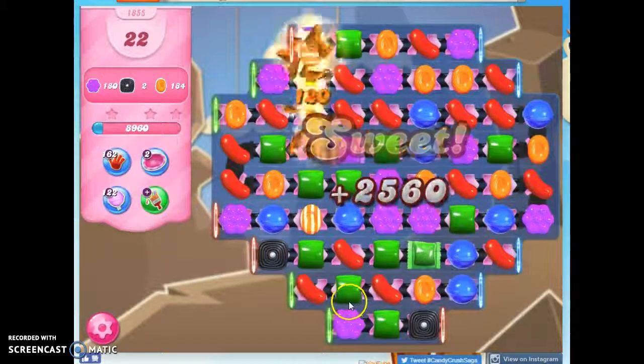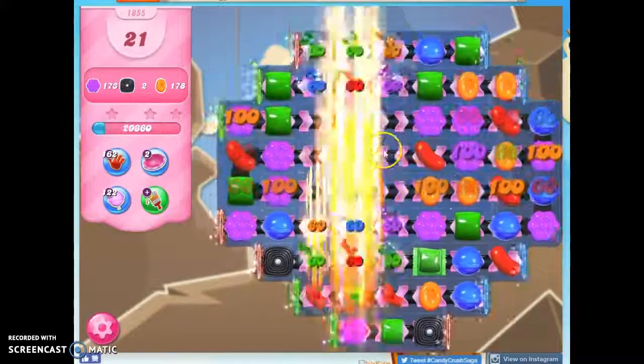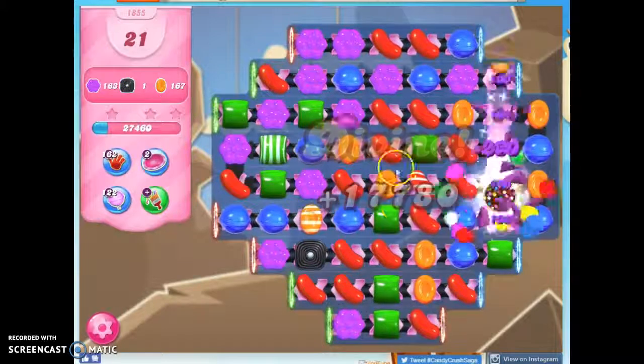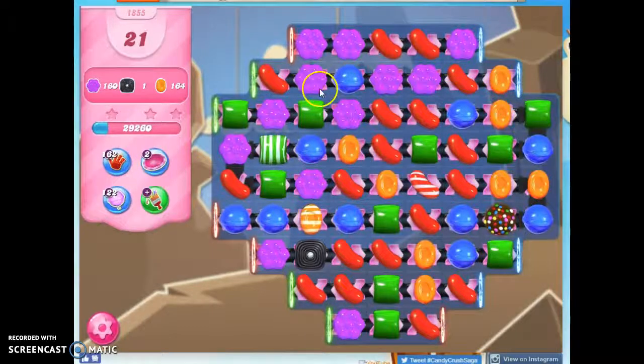So if I take out orange, will that create nice cascades for me? Kind of it did. And now I have this opportunity to make a striped wrapped combo. That's going to take out a swath of 3x3. So without focusing on my target colors, what I'm doing is creating enough chaos on the board that automatically things happen for us.